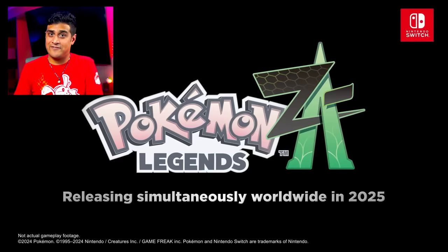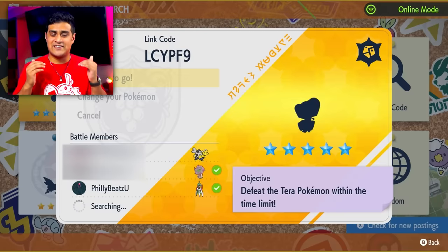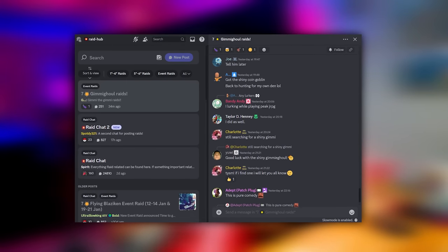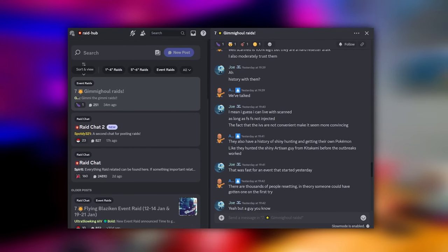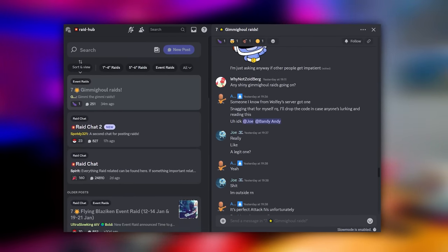This might be the last chance you'll ever get to catch the Shiny Gimmigool, because 2025 is when Pokemon Legends ZA is coming out, so events might end in this game. Another fun way is teaming up with people — I have an entire Discord with a Gimmigool chat where people are currently all hunting it together, which I'll link in my pinned comment. You can also find a legitimate Shiny Raid host who has this on repeat, but make sure it's legit so you don't cause any issues with illegal Pokemon.